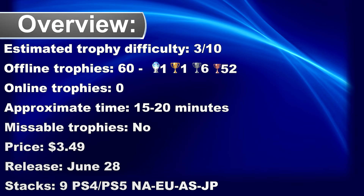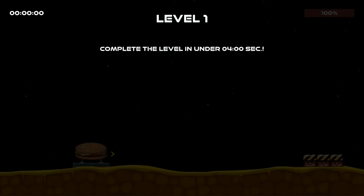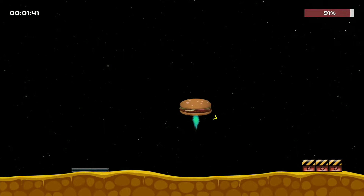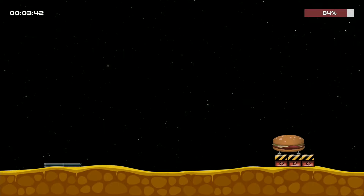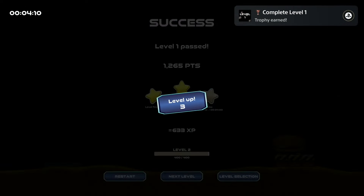What's up, trophy hunters? A new platinum game with 60 trophies, cross-buy, cross-save, and autopop. The game is called Burger in Space — 15 levels where your goal is to navigate a burger to the landing zone. Depending on how fast you land the burger, you get a rating after each level. Trophy-wise, this is another really easy one.